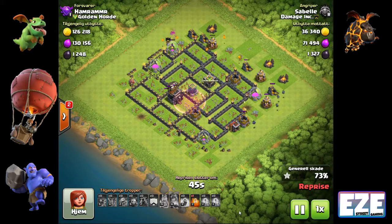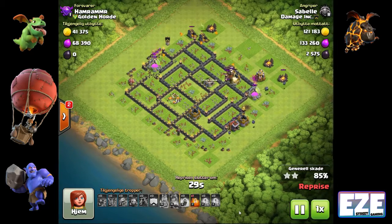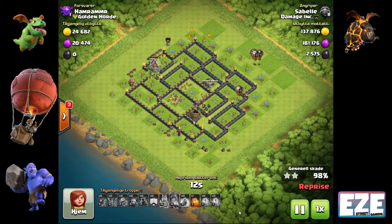This is why a lot of LaLoon attacks fail — people follow the lava hounds immediately with the balloons, so the balloons end up right behind the hounds taking out air defenses with nothing strong enough to pop the hounds. You end up at the end with seven balloons and two whole lava hounds instead of five or six balloons and fifteen pups, which could easily clear out almost any base. You have to use your timing and expect those lava hounds to pop — don't panic when they do, because that's what you want.